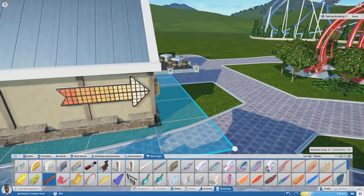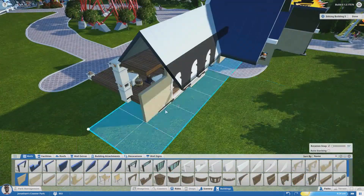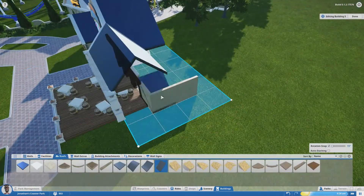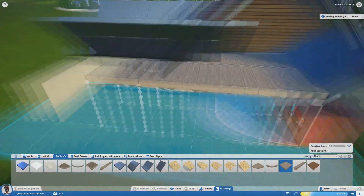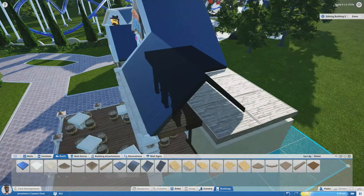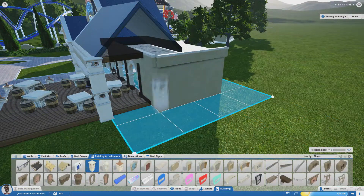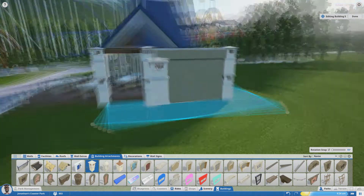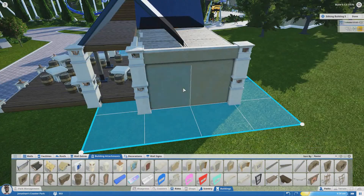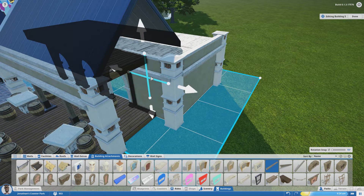Trying to find a bunch of different windows — this wall looked bland so I just slapped some arrows on it. I'm working on different roof pieces, different roof heights, trying to figure out how it's all going to work. I ended up taking that away — I thought I'd have a flat roof for a backstage area, but you can actually see the back of that building as you're walking down the path by the Forge, that giant yellow-and-black flat ride.